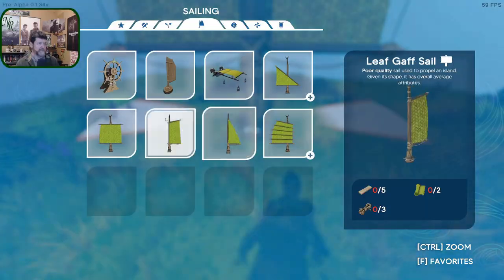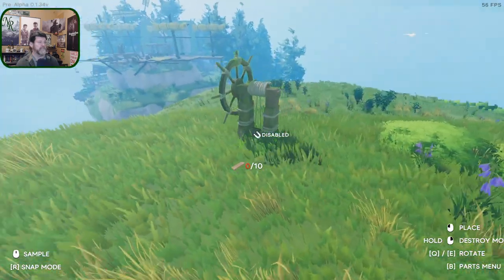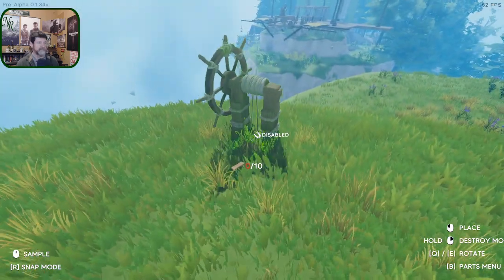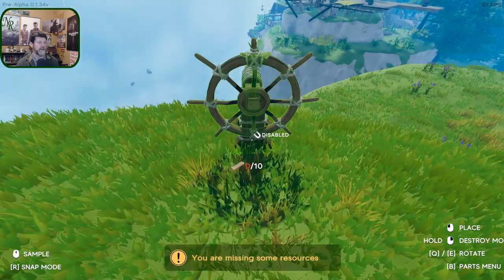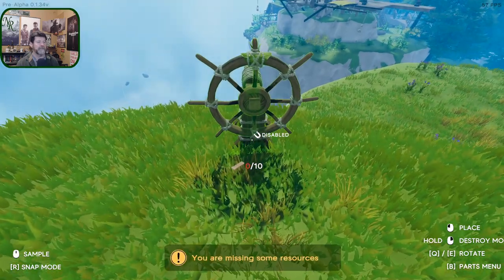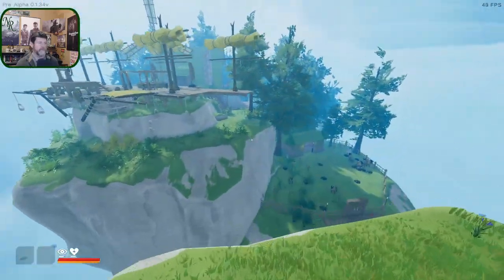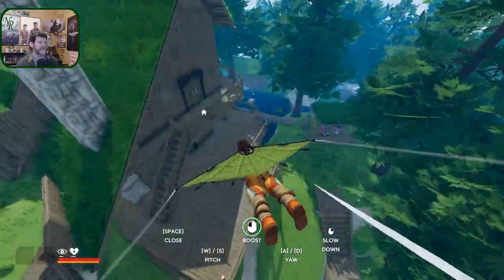The helm doesn't give you a hint — you just drop it wherever you want. So if we were to put the helm over here on this little island just to try it... I cannot have two helms. I need planks, and I'm not on my own island so I can't draw from things. Let's go grab some planks because I want to find out what happens.